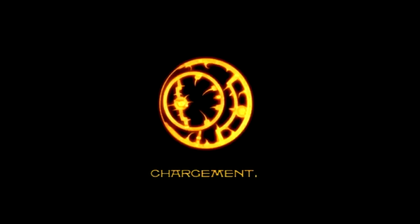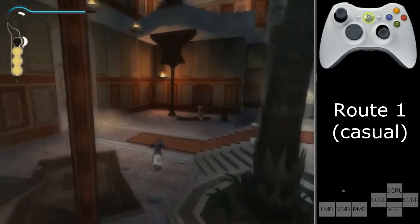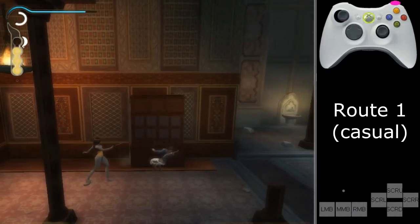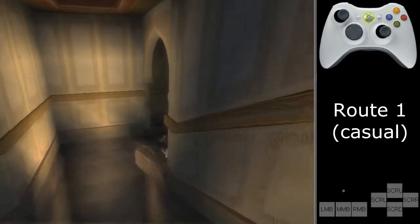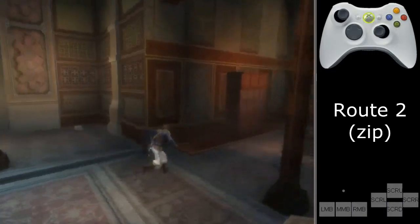Welcome back to the any-percent tutorial for this game. Last time we left off at the bottom of this pole after killing ourselves and reloading so the next area is loaded. Now to proceed there are two possibilities: there's one zip you can do which doesn't save that much time, or you can do the casual way, which simply consists of walking to this cupboard and moving it and afterwards going through.